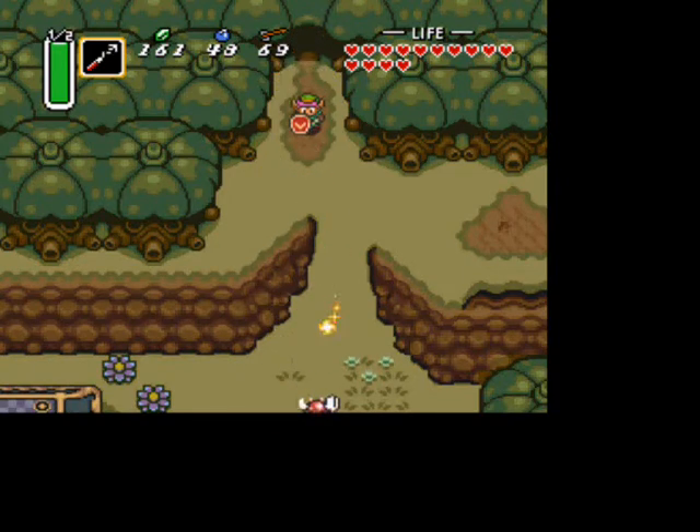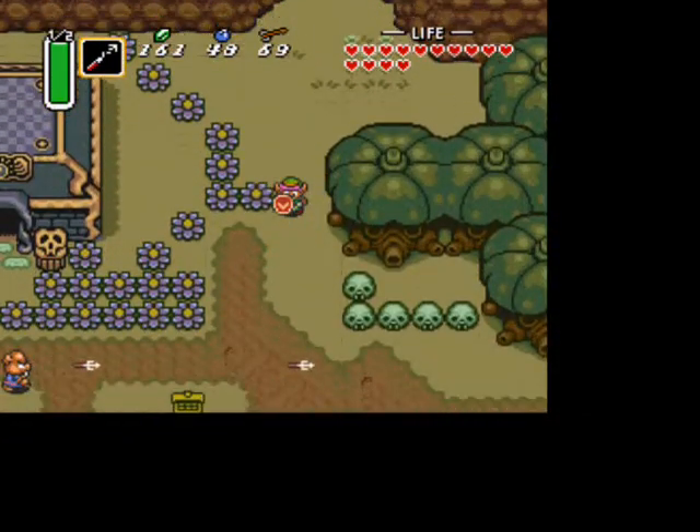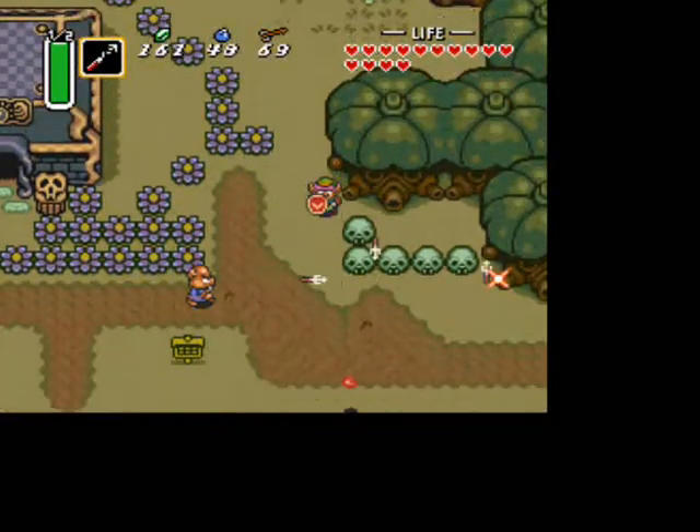Hi everyone, welcome to the Legend of Zelda: A Link to the Past walkthrough. This chapter is going to cover the 7th dungeon, Gargoyle's Domain.